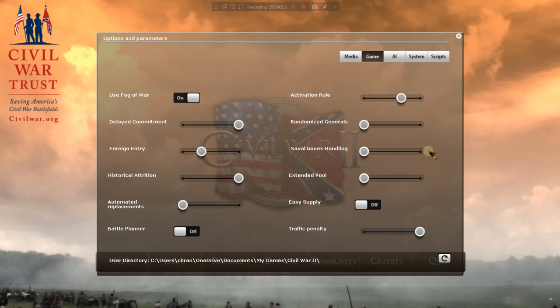Randomized generals: no — we want this to be historical. Naval boxes: the naval war in some respects is abstracted in this game. There are naval boxes — for instance, there's a box for the Gulf of Mexico. By having this off, we will be handling the naval boxes, not the AI. Extended pool: no, we want this to be historical, meaning you play with the historical allowance in recruitable military units. It hurts us as the South, but that's okay.